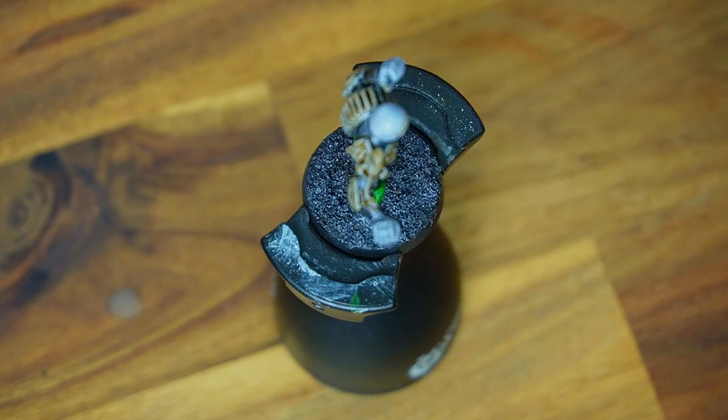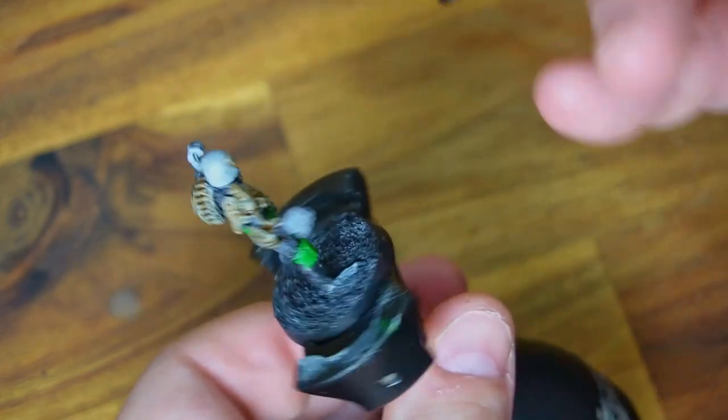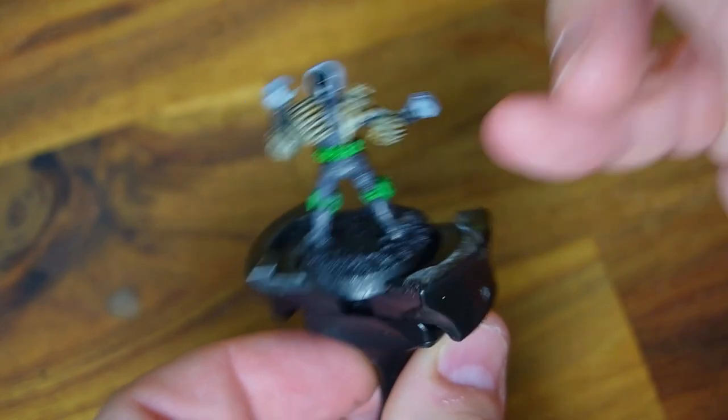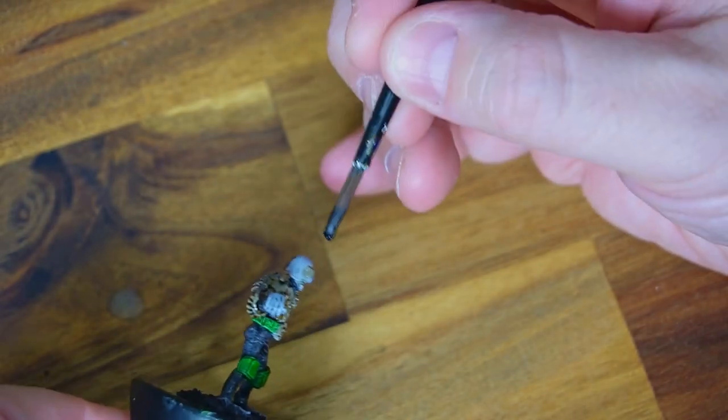I then grabbed the Grim Black - this is purely for his helmet. I wanted it to be darker than his uniform, so we're just going to cover the old melon head. I want to make sure it's nice and thick, avoid any brush strokes, and then we'll move on to the next step.